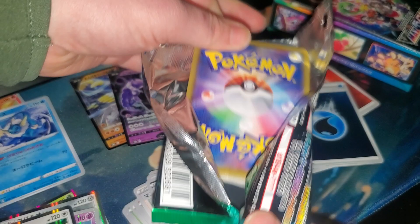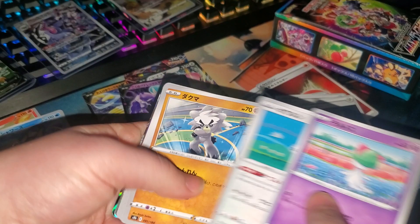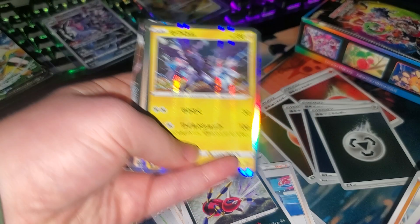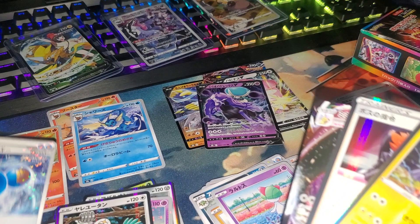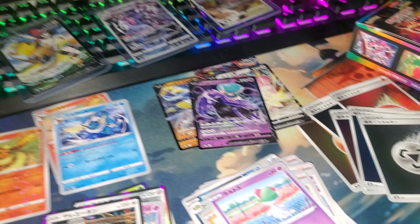Could it be a god pack? We got Zekrom, Boss's Orders, VMAX Mimikyu — cutie! Those are my secret rares, so good job Rayleigh — she did good.